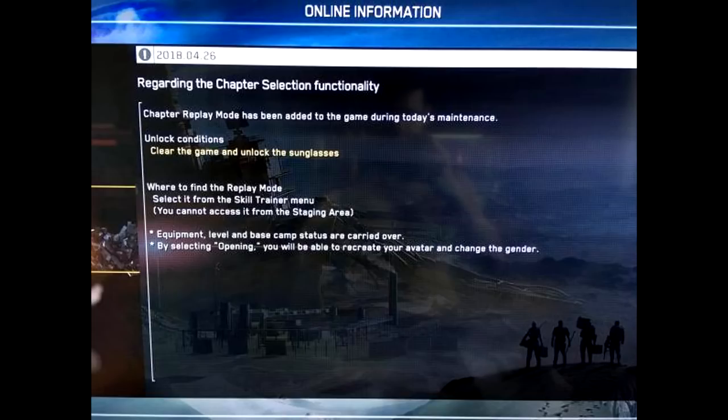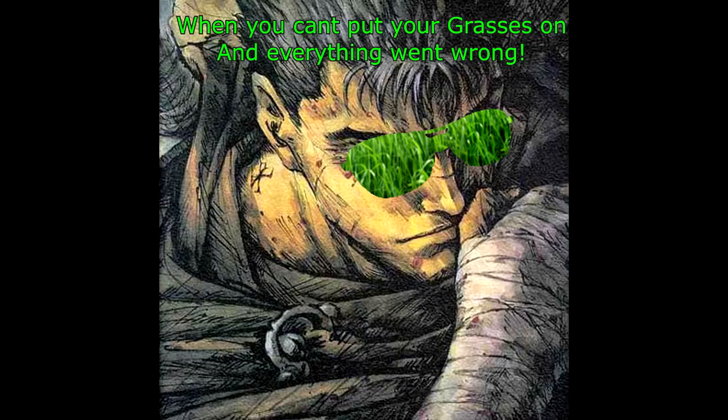There are a few things you need to know, but first I need to point out there is a typo. Where it says the unlock conditions 'clear the game and unlock the sunglasses,' they're actually talking about subclasses, not sunglasses. That's exactly what happens when you beat the game — you unlock the subclasses and then you'll be able to use chapter select. Don't let this fool you; there are no sunglasses, and yes, people have completed every chapter and did not unlock anything.